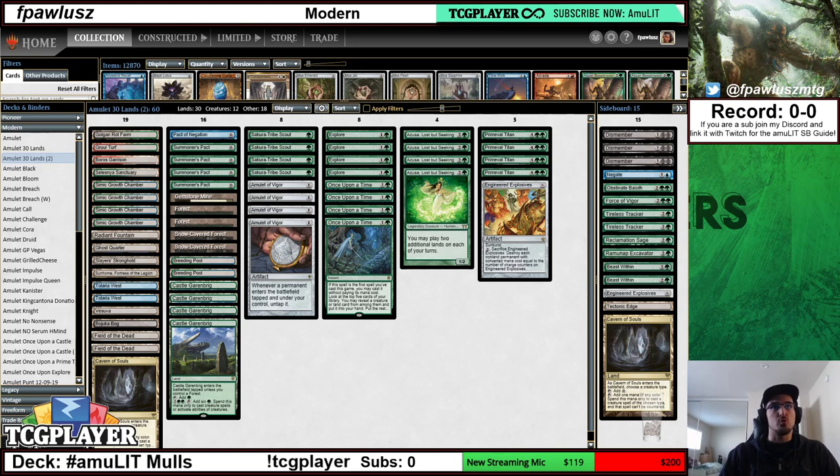The way that we approach mulligan with a list like this is much different than your average Magic concept. When you're playing Magic, usually you're looking for a mix of lands and spells. That's one of the most basic things they teach you when you learn how to play limited — you want two or three lands, maybe more depending on the format. But you want a mixture of lands and spells that will help you progress your game plan while stopping your opponents.